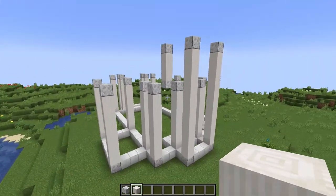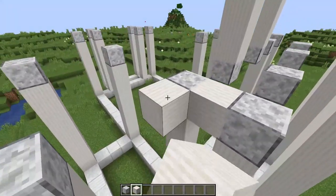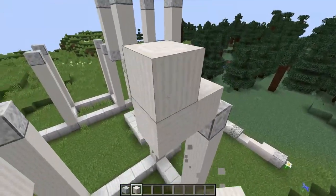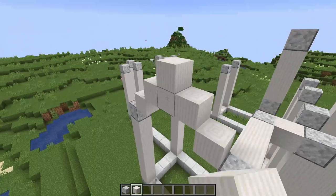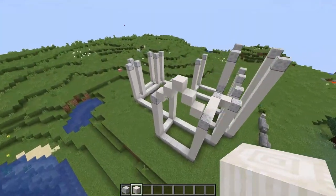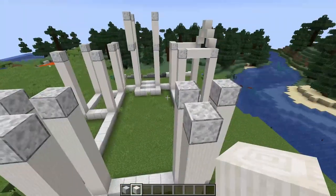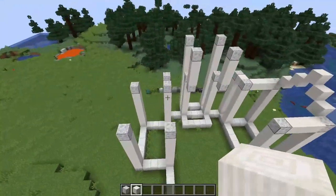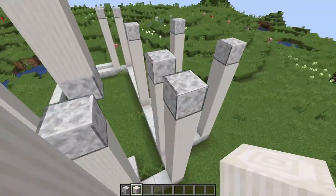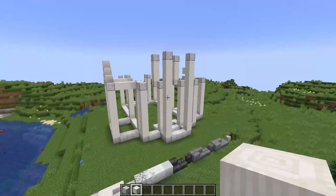Now that we've done that we're going to add in the sort of framework. For most of it it's just going to be flat, but from this face here it's going to be going up in a simple one block in pattern. Just in line with that, and we're going to do that on the longer face as well as the shorter face. We just want to make it go up like this until it is one block outside the wall. So let's get right into it.